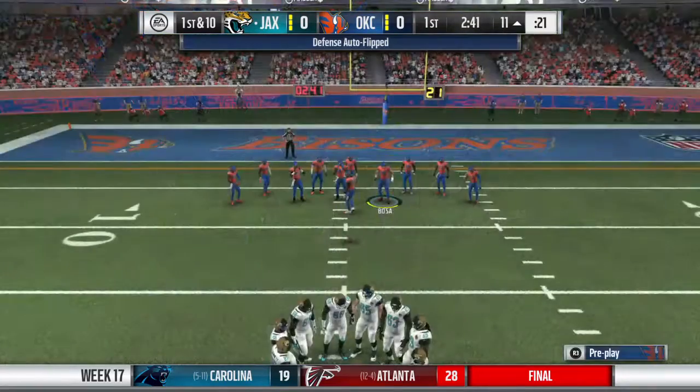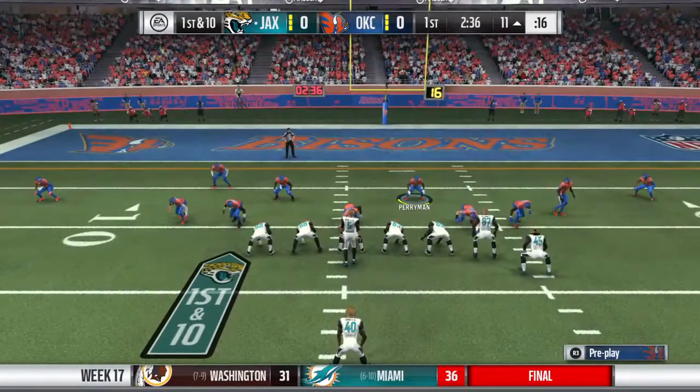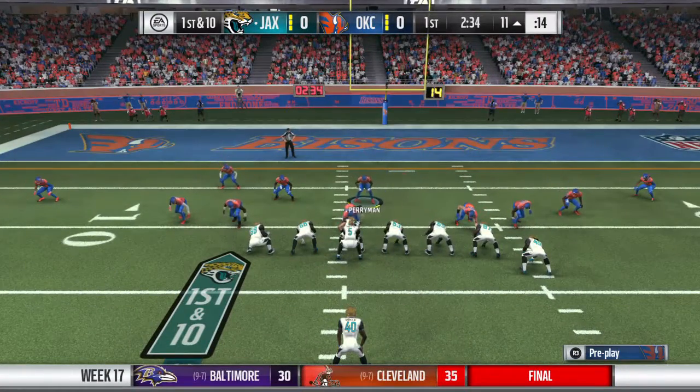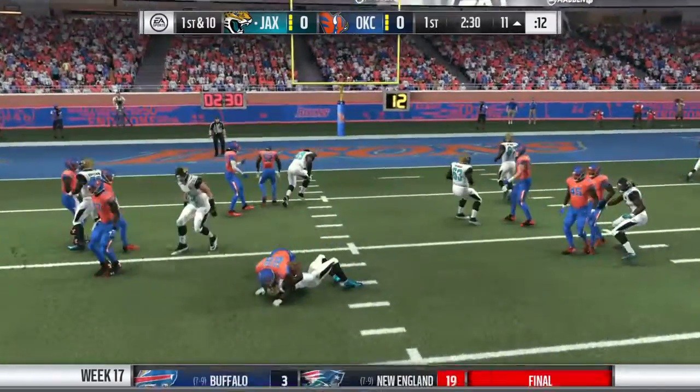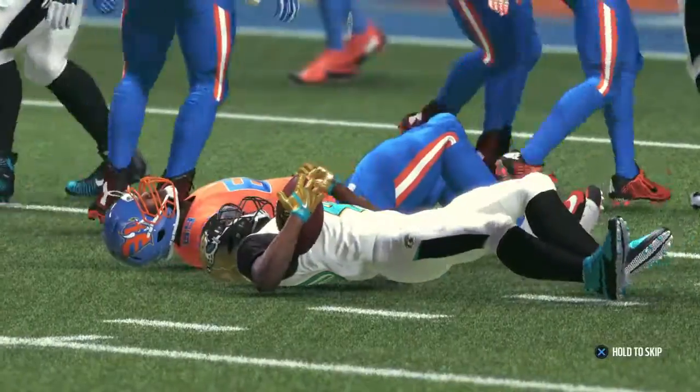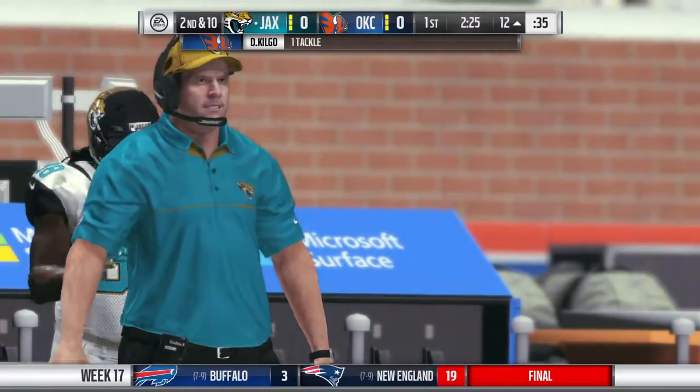And that's how you get started and open up a game. Really well-blocked play, picked up a nice chunk of yardage. If you're the offensive line, that's exactly what you've talked about all week long in your meetings — establish the line of scrimmage and take control. They gave their running back plenty of room to rumble. Calling no gain on the play, and it'll be second down.